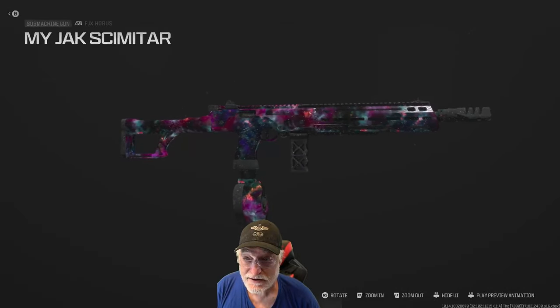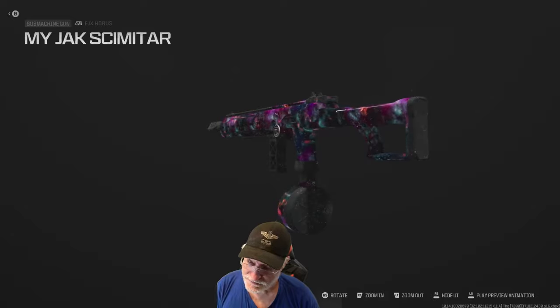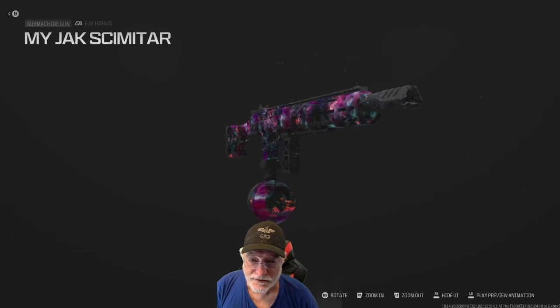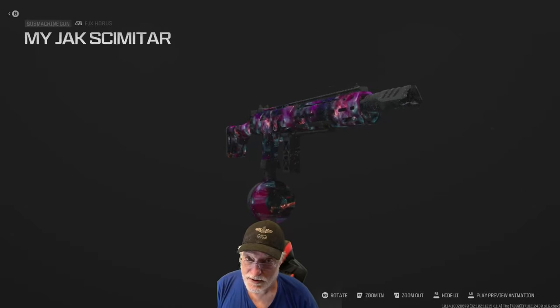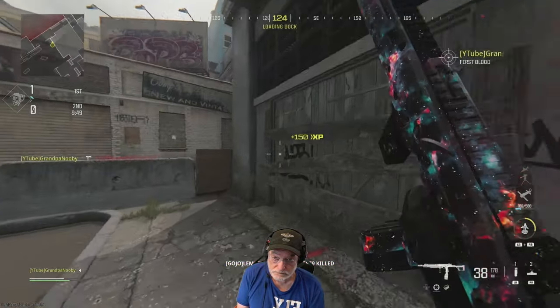So there you have it — the Jack Scimitar, the sword for the FJX Horus. Let's take this onto the field of honor and see how it did for grandpa and what it did to the enemy. Let's get the party started — free-for-all.